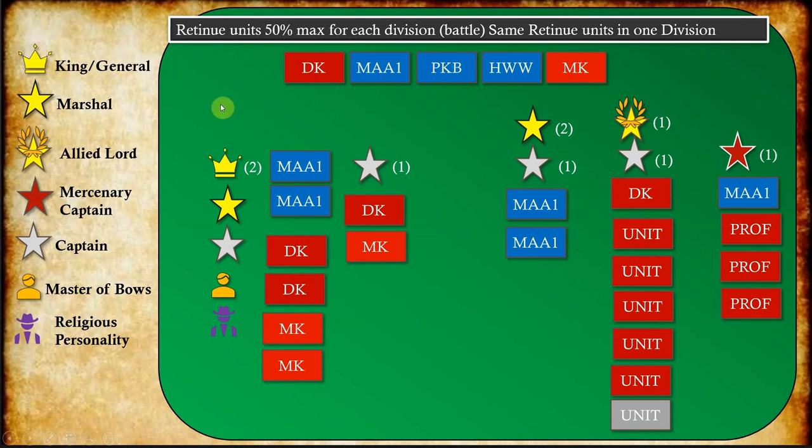Every commander can recruit a certain number of retinue units. Retinue units are dismounted knights and mounted knights — shown in red — and the upgrades: Men-at-Arms One, pike blocks, and Hussite war wagons. These three units in blue are upgrades from pikes, heavy infantry basically, and an upgrade for a Swiss captain. There are more retinue units depending on the type of army you're using, like Italian Wars, Crusades, Hundred Years War, or Scottish Wars of Independence.